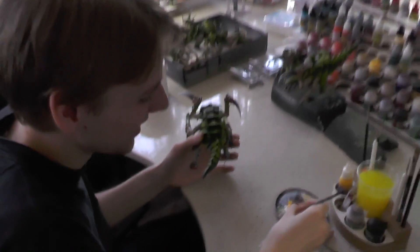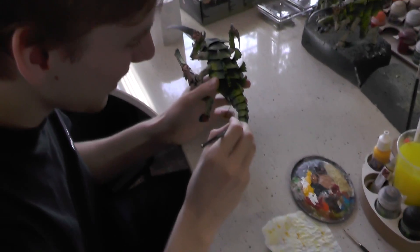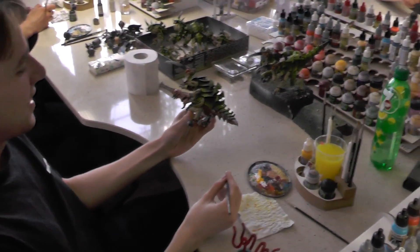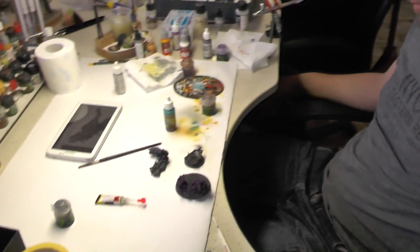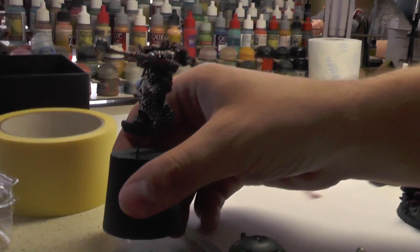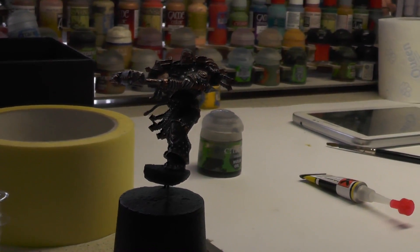I forgot about our main star — Mr. Robert. What are you working on? Tyrannids! Almost our whole crew is working on Tyrannids. Except Wojtek — he's working on Mr. Ferrus Manus from Forge World. Everything is magnetized on him.